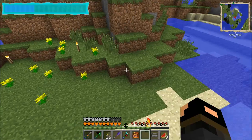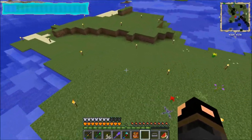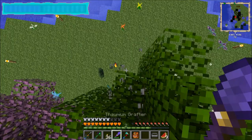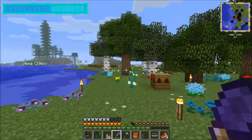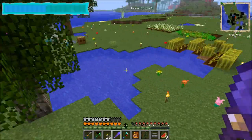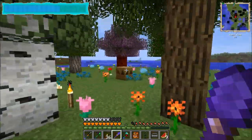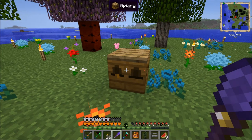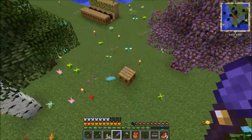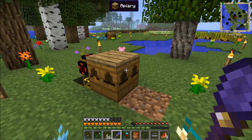I saw a white butterfly - I don't know if they despawn or not, or maybe I have to wait till nighttime for them to show up. Maybe I'll leave some pollinated leaves out to see if I can get more butterflies in here. I don't know what they do, to be honest - I know the bees will help crossbreed the trees, and you can make items out of them. I think butterflies might do the same thing.